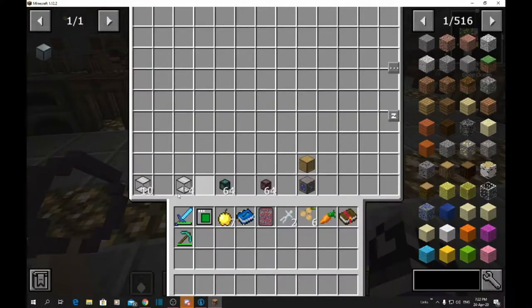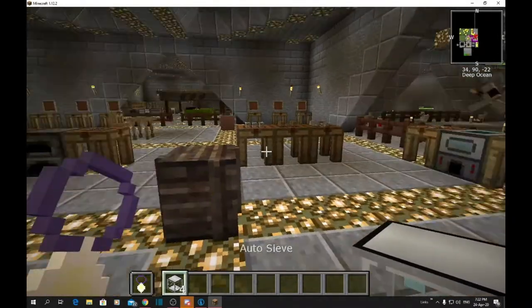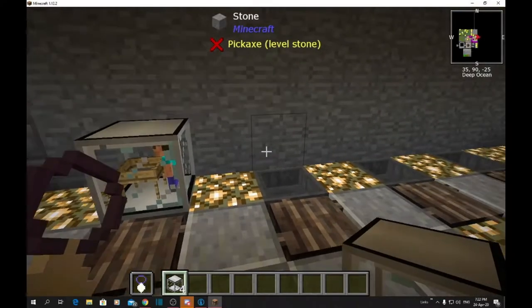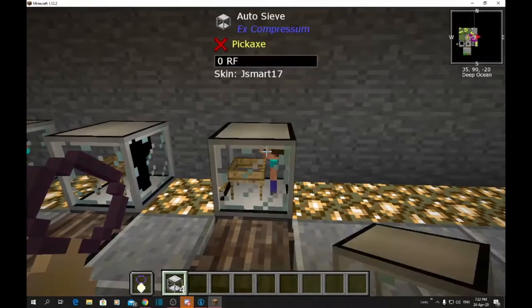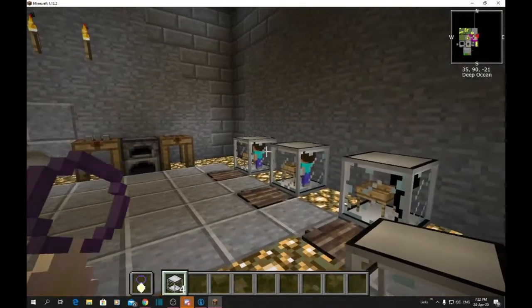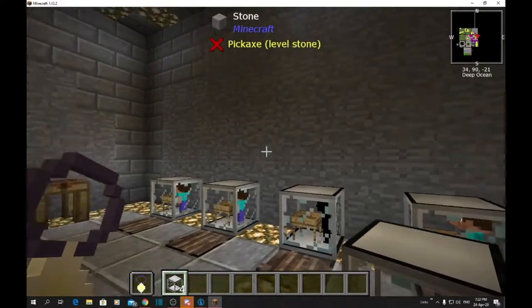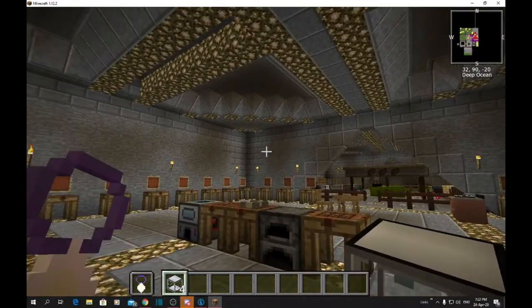What we're going to do first of all, we'll take these auto sieves because this is what's going to be sieving the items that have been smashed by your auto hammer. You're going to place these at the bottom - all four of these at the bottom here. I am in creative because I'm not going to be using any of this. Once I've built this to show you, I'll be smashing it all up because I've already built mine way over there.